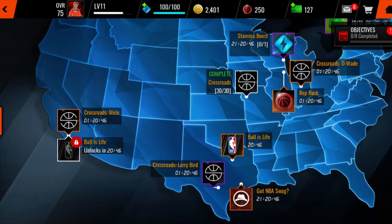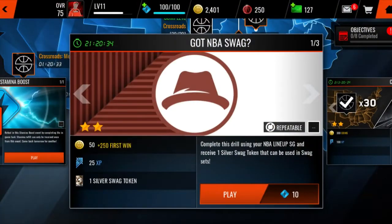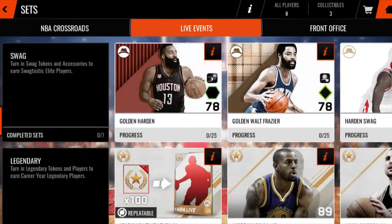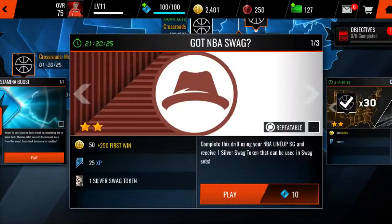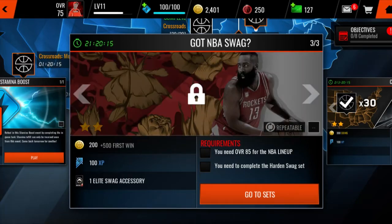The fastest way you guys can do this, of course, is play all the live events when they come out. They take 10 stamina. You're going to get one collectible. Once you get all the collectibles — I think with 25 collectibles — you get the 78 overall James Harden right here. You can then begin to do the next live event, do the live events again, get the collectibles, and throw them into the set until you upgrade, and then so on and so on.